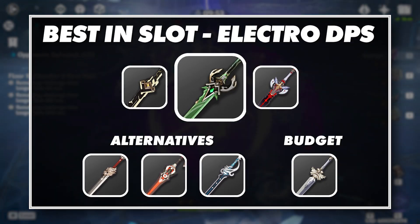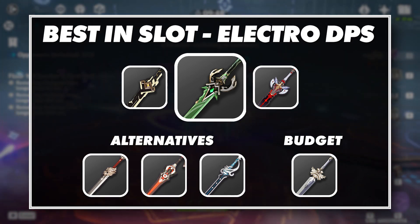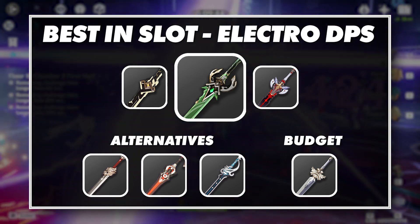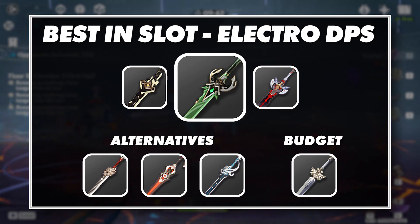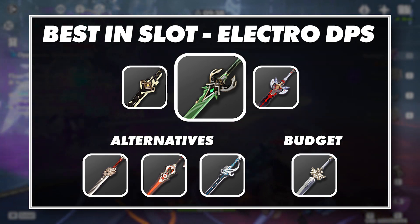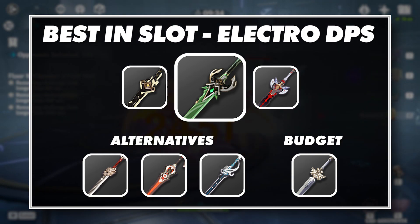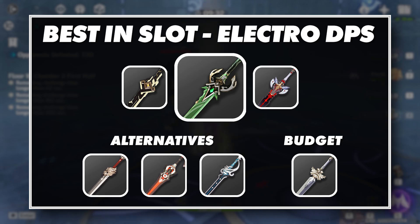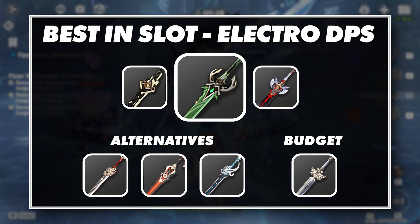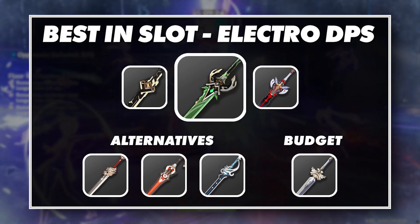For Keqing's Electro build weapon recommendations, the physical weapons drop off the list. Primordial Jade Cutter is now our best-in-slot weapon, followed by Summit Shaper and then the Black Sword. For more accessible alternatives, Lion's Roar, Blackcliff Longsword, and the Flute are all strong options. Your budget option here, again, is the Harbinger of Dawn. Keep a look out for my upcoming video going further in depth on all of Keqing's weapons, breaking down their overall damage and how they stack up against each other.